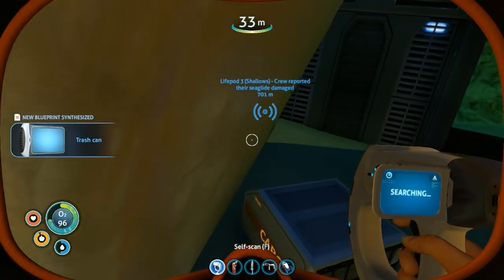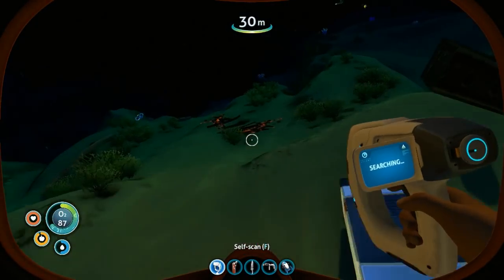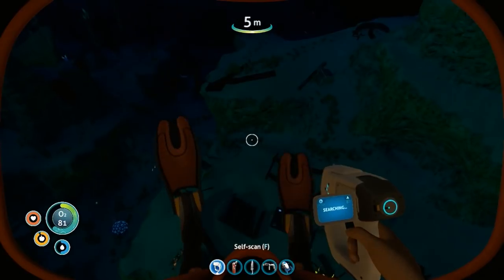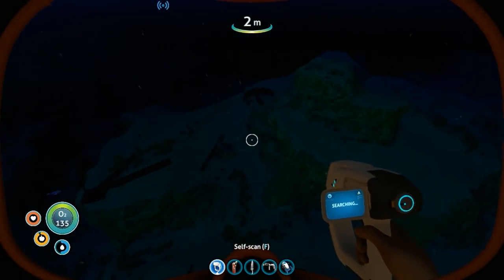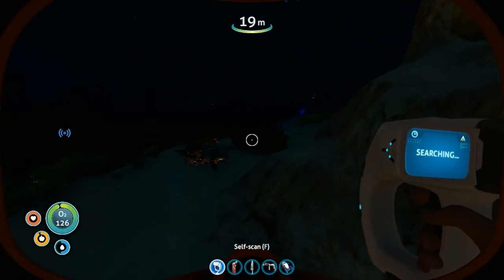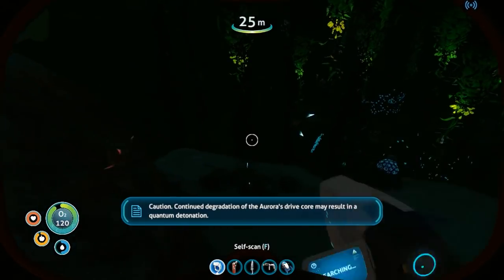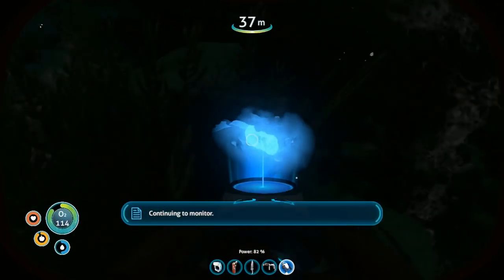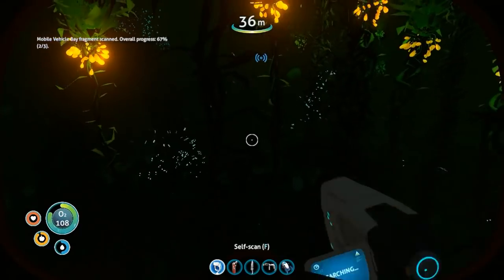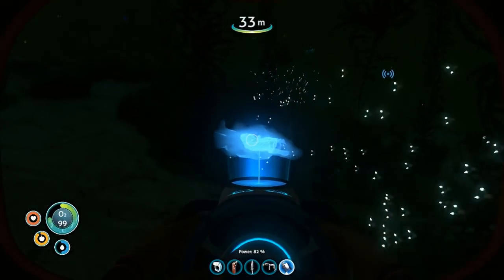I'll just see that and open. I'm searching for stuff. Anything - I thought there would be like actual blueprints and some trash cans or whatever. I'll go ahead and go back in and try to find some more - what are they called? Blueprints. Continued degradation of the Aurora's drive core may result in a quantum detonation, continuing to monitor. Just need one more piece and then we get that. Should probably start searching.